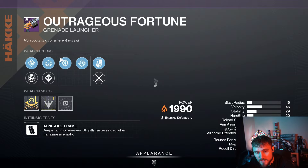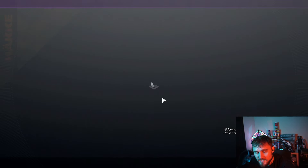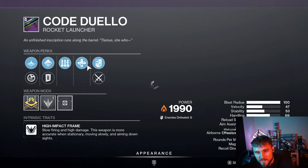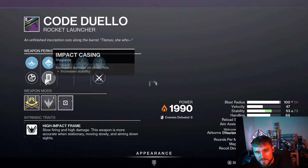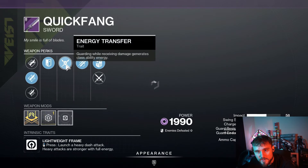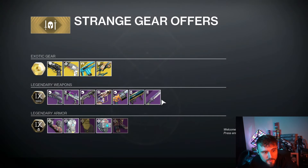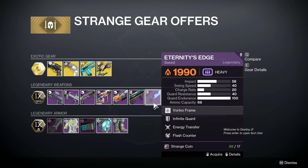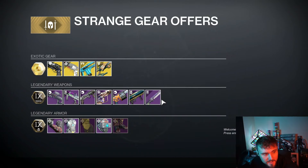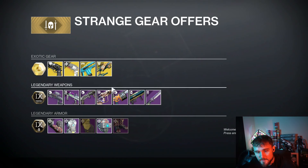The Outrageous Fortune GL has Snapshot and Rampage — hard pass. The Code Duello has been horrifically power-crept by the Apex Predator; it literally has Unrelenting and Surplus, so that's definitely not it. The Quick Fang this week has Energy Transfer and En Garde — we'll pass on that. For the Warlock Sword, we have Eternity's Edge, and for the Titan we have the Crown Splitter. Neither one are crazy god rolls, so we'll pass on most of those.